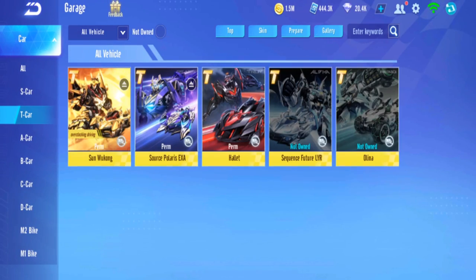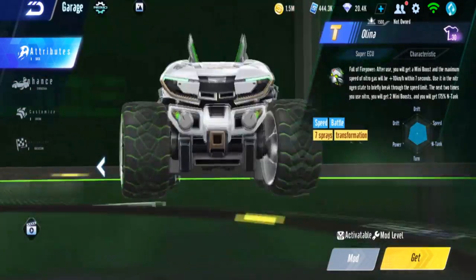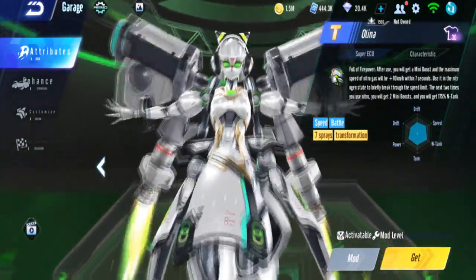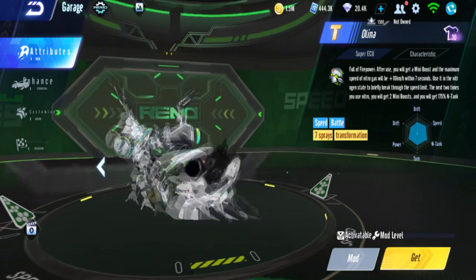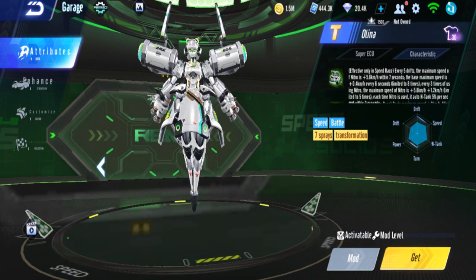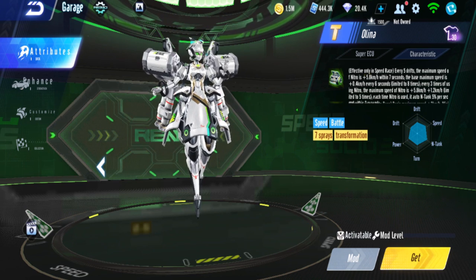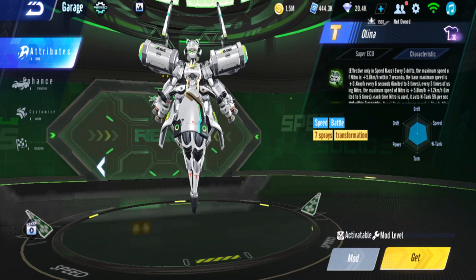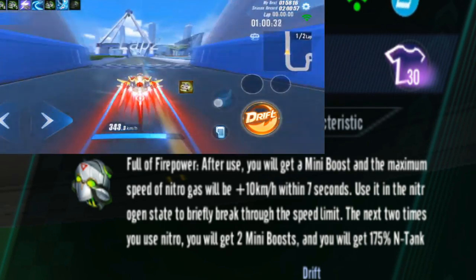Next is Olina. This might actually be the car I choose — even though it's labeled as an item car, its speed mode is also good. Olina is still being sold right now, so if you're thinking about getting it but aren't sure, you can try it out for two days to see if it's worth it. For speed mode, city-level maps are where Olina performs best, though Halid has overtaken it recently due to early-game advantage. Olina's ECU, when you don't have nitro, rapidly increases your N-Tang.